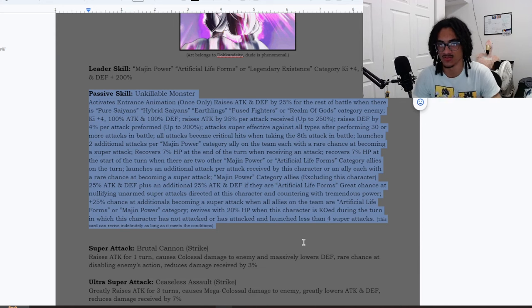He gives Majin Power category allies — excluding himself — 25% ATK and DEF, plus an additional 25% ATK and DEF if they are Artificial Lifeforms characters. He has a 70% chance to nullify unarmed super attacks directed at him and counters with tremendous power. He revives with 20% HP when KO'd during a turn in which he has not attacked or has attacked and launched less than four super attacks — and this card can revive indefinitely as long as it meets those conditions.